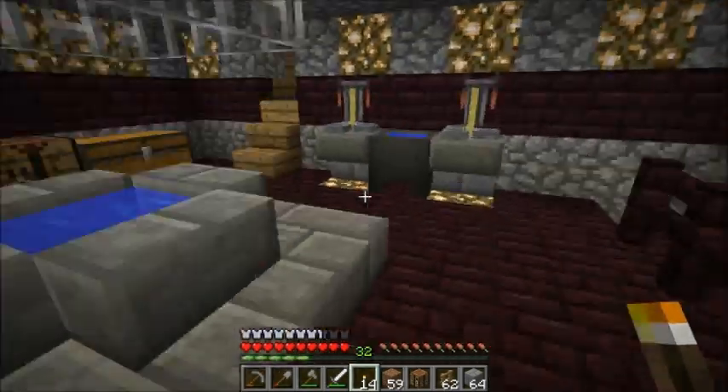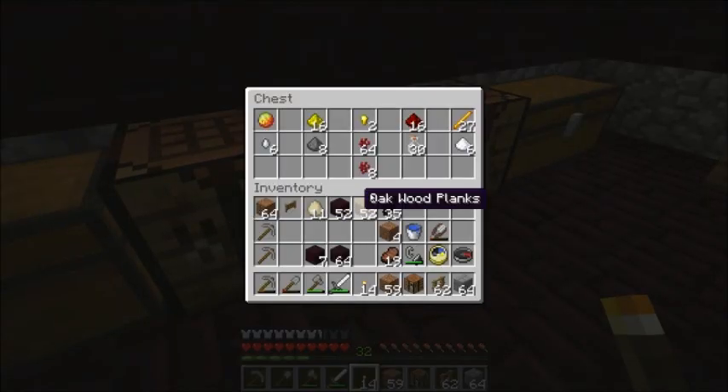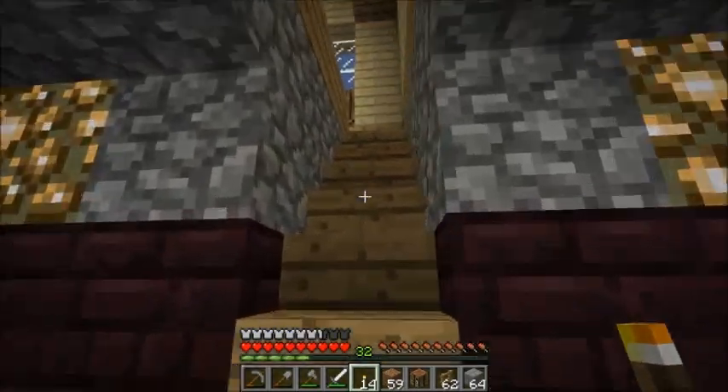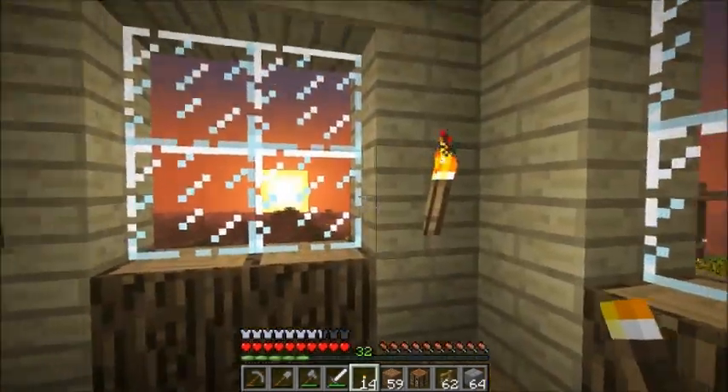We've got a bunch of brewing stands now and lots of potion supplies. Got all that great stuff in there in the silent chest — we can brew all sorts of potions with this. The only thing that's missing is some melon for potions of instant health. Those are my favorites, personally.